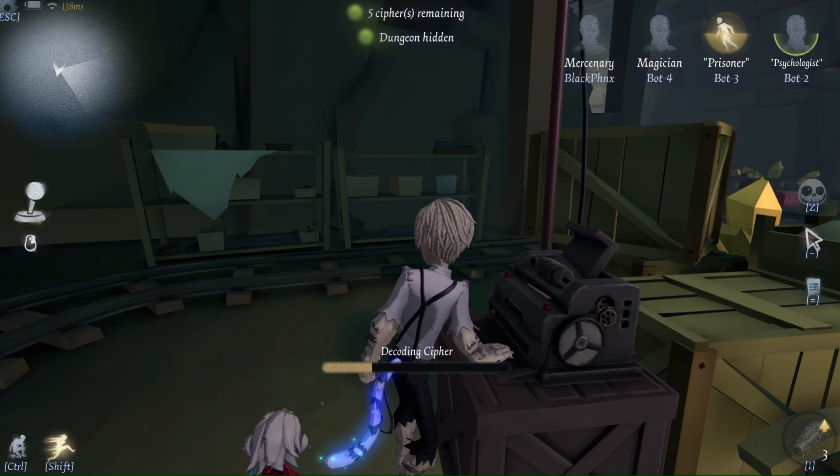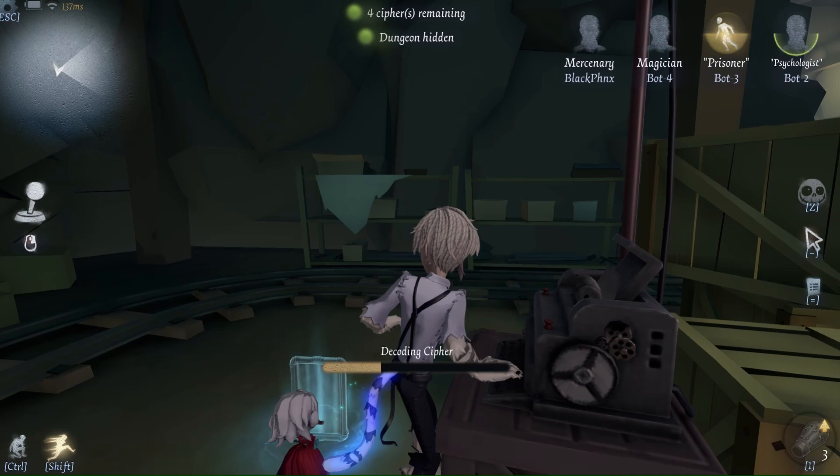Too often teammates don't get to the chair in time, arriving too late and the person on the chair is left until after half. To avoid this situation, if you are a dedicated rescuer and you see your teammate go down and they aren't nearby, stop decoding and start heading towards that downed survivor immediately.